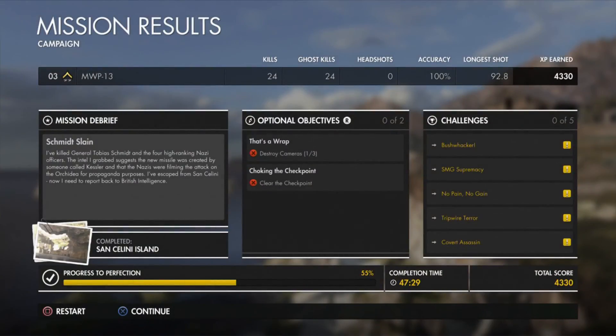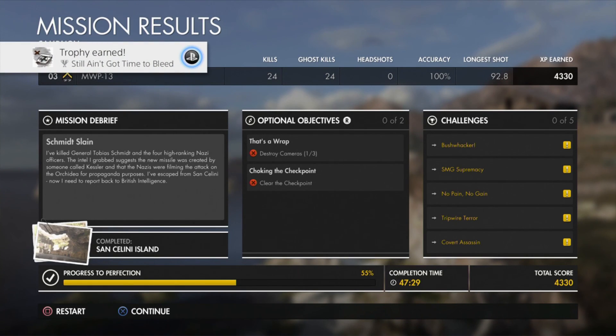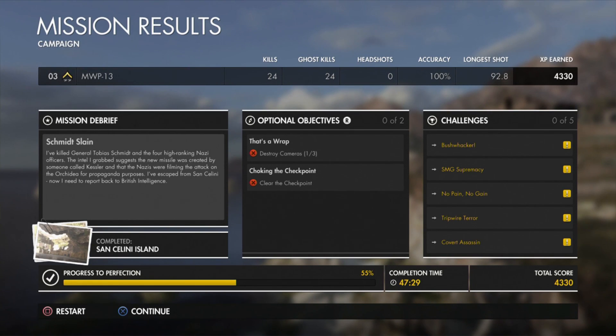Here are the mission stats: I made a total of 24 kills, 24 of those were ghost kills, and the longest shot was 92.8 metres. We've earned 4,330 XP. And there is the mission debrief as well — Schmidt slain. I've killed General Schmidt and the four high-ranking Nazi officers. On to the next mission — looking forward to it.